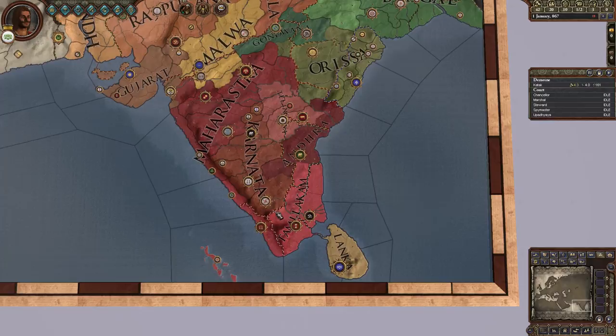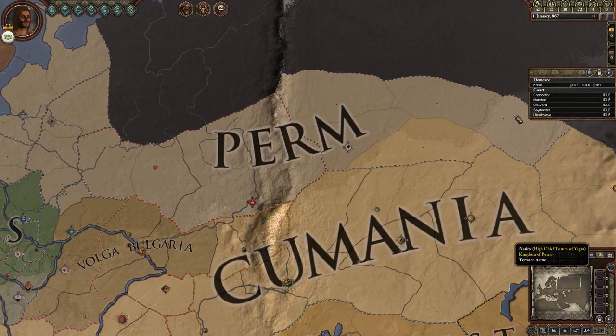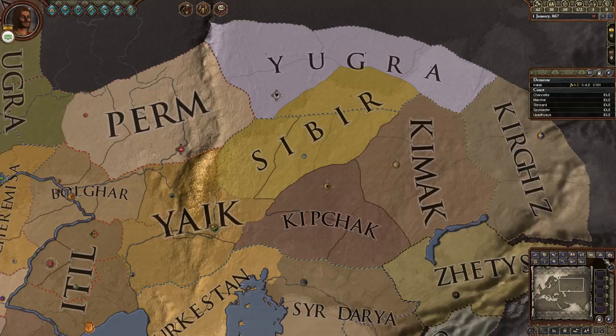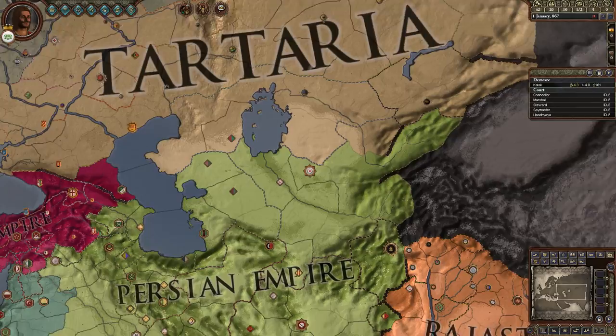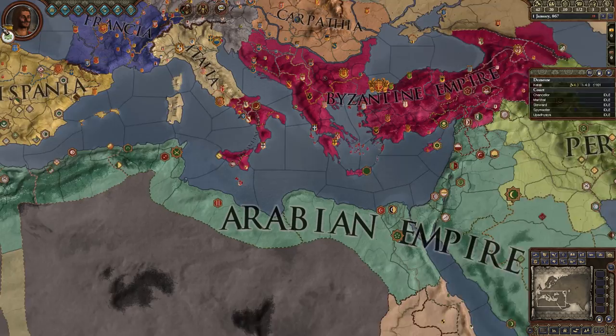These are all the other kingdoms in India - quite a few of them. Perm just got expanded out that way, Khwarezmia got expanded out that way. The de jure empires: Tartaria got expanded out that way, Russia got expanded out that way, the Persian Empire of course, Rajasthan, Bengal Empire, Deccan Empire. I think that's really the only major changes to any of that.